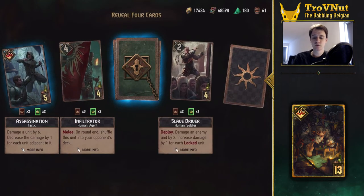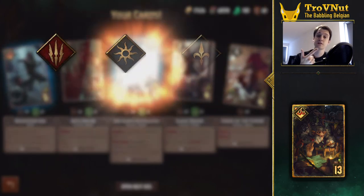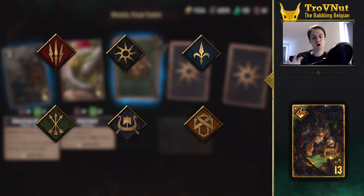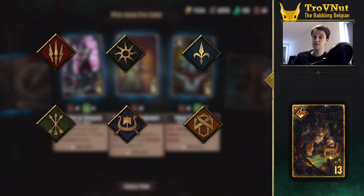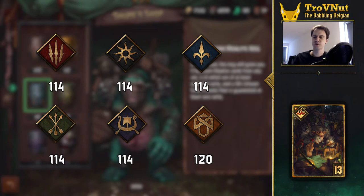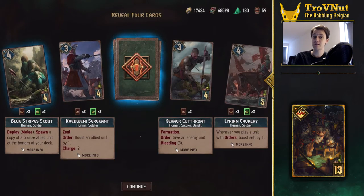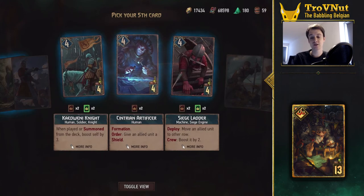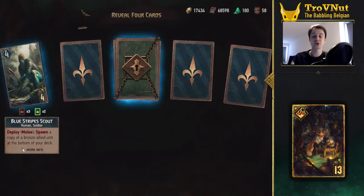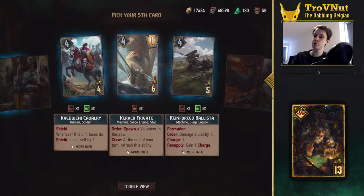Aside from the ultimate kegs, we also have faction kegs — one for each faction, for a total of six different kegs: Monsters, Nilfgaard, Northern Realms, Scoia'tael, Skellige, and Syndicate. Each of these faction kegs pulls from all cards of that faction regardless of expansion. For most factions this boils down to 114 cards in total, except for Syndicate which has 120. Each of these has a much smaller card pool than the ultimate and base set keg, which automatically increases your chances of getting the card you want. These also allow you to focus your resources into one specific faction, which is ideal for starting players who want to build out a deck for one specific faction. We'll get into the actual numbers in a minute.